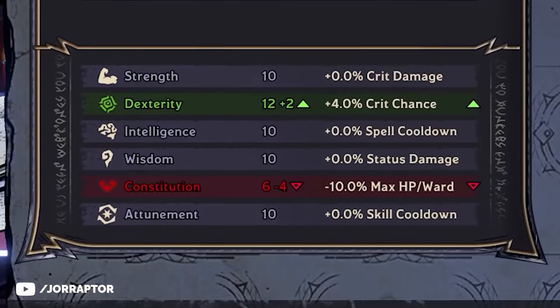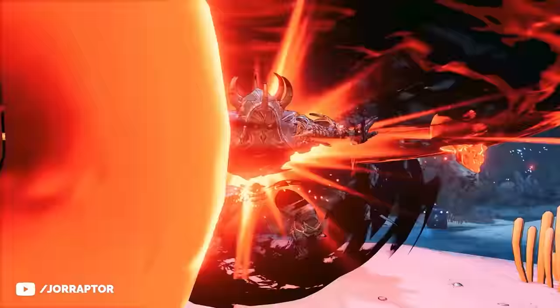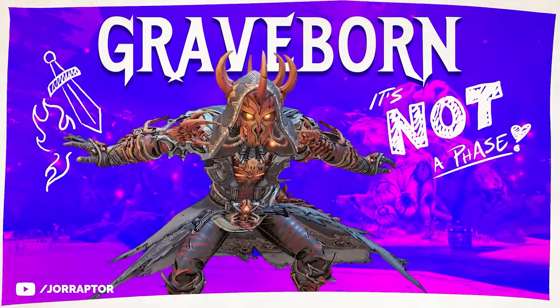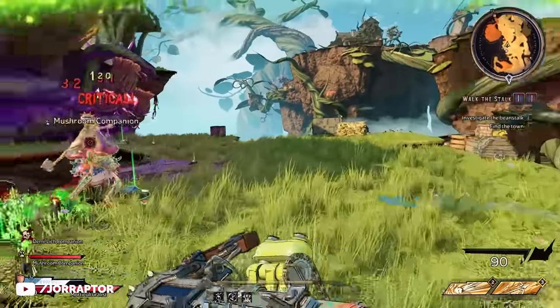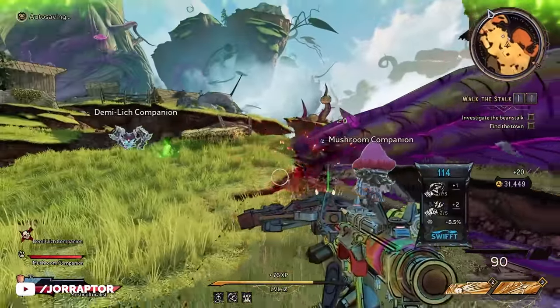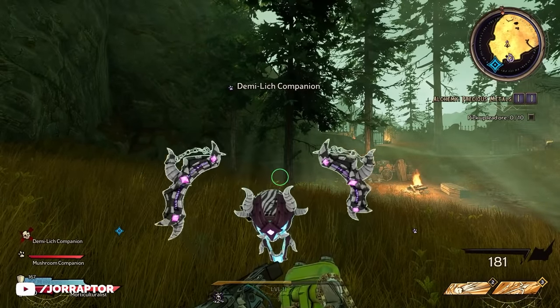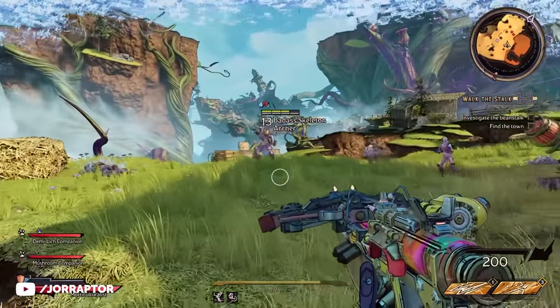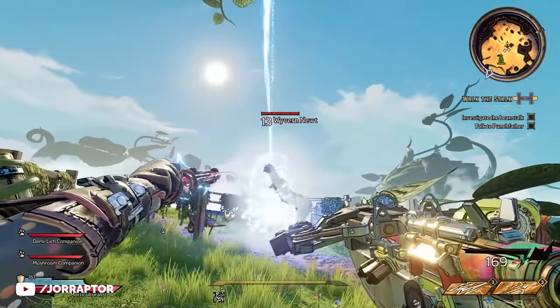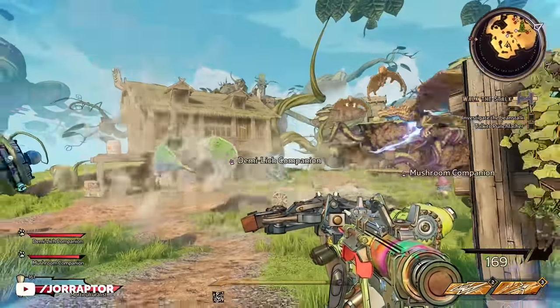Thanks to multi-classing, you can have two pets at the same time — for example by also playing the Graveborn. Tag an enemy and the Demi Lich will shoot its bolts while the Mushroom fights it up close. What's unique about the Graveborn's companion is that whenever you cast a spell, the Demi Lich will shoot an extra projectile towards the enemy, dealing nice extra damage. So if you have a spell with multiple charges that you can use rapidly, your companion will deal even more damage.